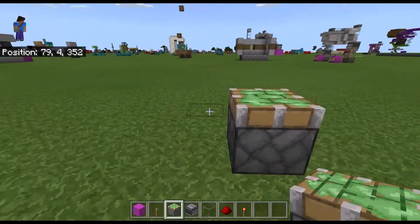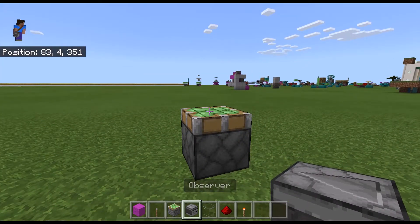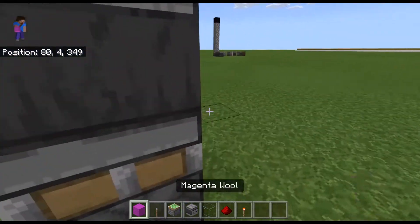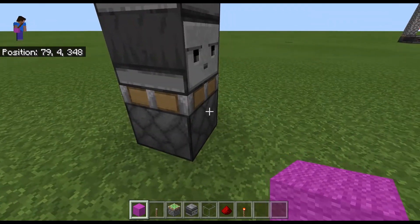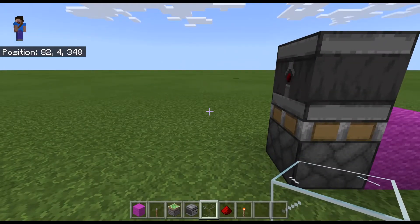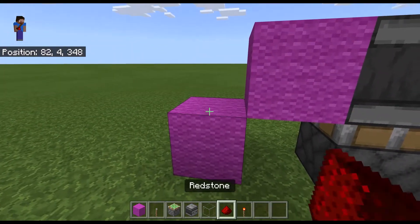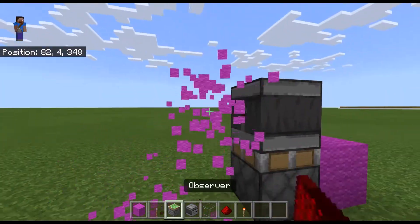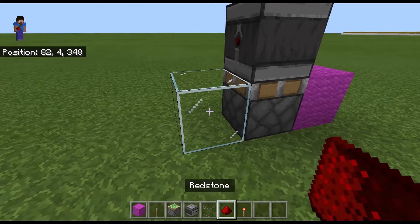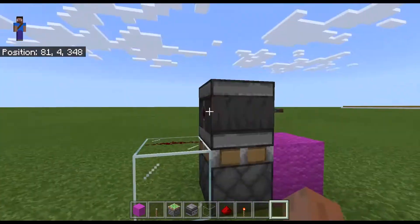So first you're going to want to place down a sticky piston facing up like that, and an observer on top of it like so. Then you're going to want any block of your choice right there. In a redstone contraption you'd probably have a full block there and then redstone there, but for the sake of this tutorial I'm just going to have a glass block there and redstone on top. The reason it's a glass block is so it doesn't power the piston and make an infinite loop.